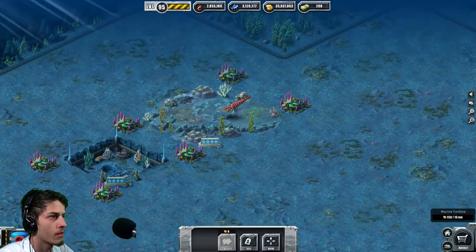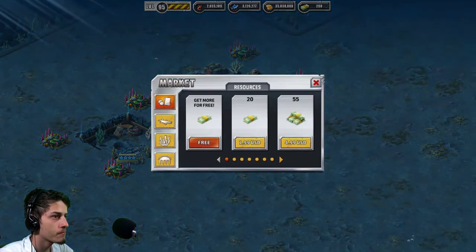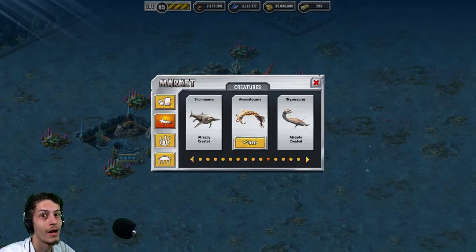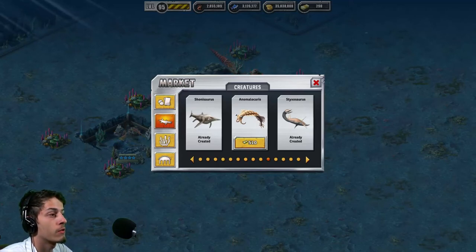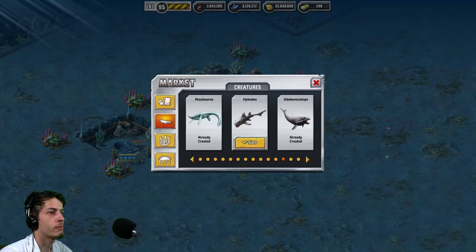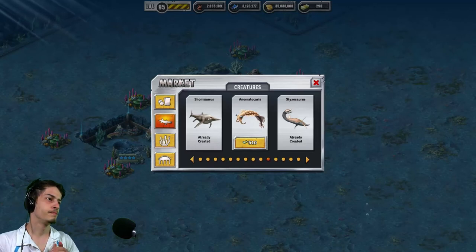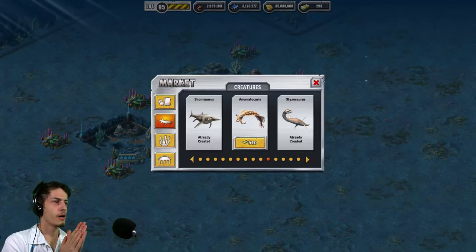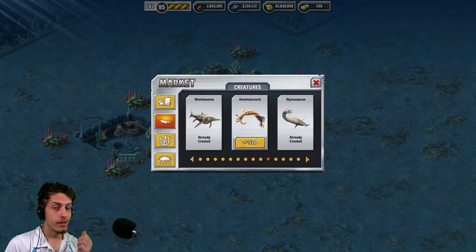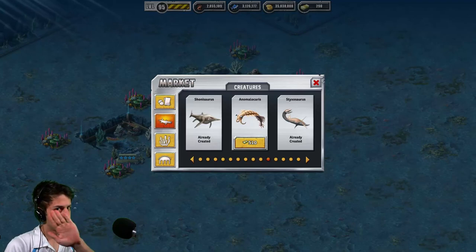So we've seen the Orthoceras, we've seen the Jilicus. Next time we're gonna see — which one? Anomalocaris. This one I really can't wait to get — he has a different, unique animation. I want to get him next time, very soon. I think I'm going to end this episode here. Sorry if I confused you guys, but I was confused myself. If you guys enjoyed this video, leave a like, share my video with your friends, subscribe today, and I'll see you guys in the next one. Bye!